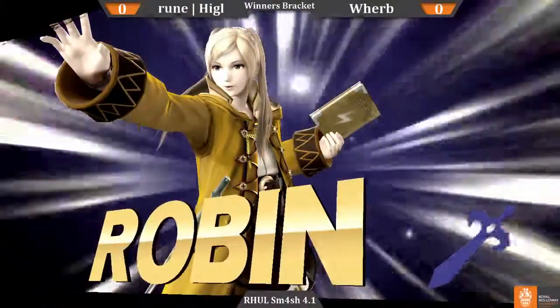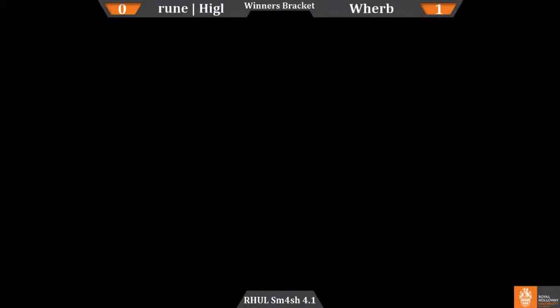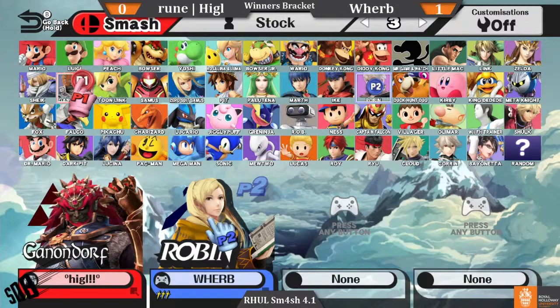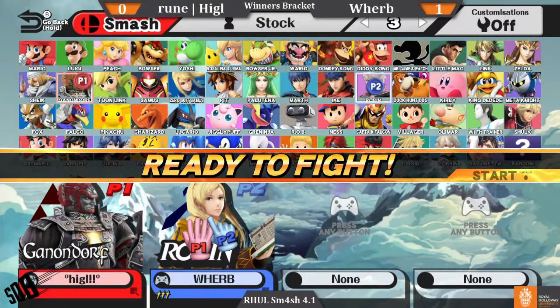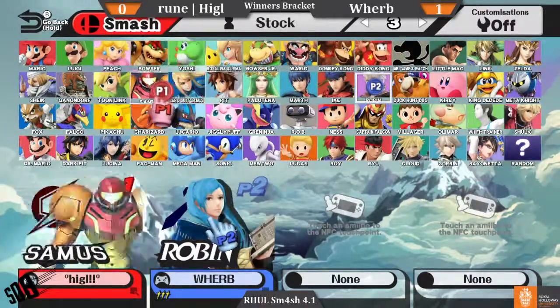Higgle was just very much running in and getting walled. A lot of the time you just have to out-patience Robin. I think there was a lack of neutral Bs with Yoshi. Did you see that? Hyrule Warriors. Those skins are sick. It's like Ganondorf became Super Saiyan 3 or something. You see the regular Ganondorf and then you see the Hyrule Warriors skin - oh my god.